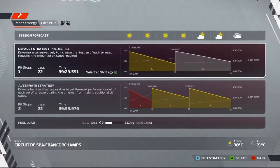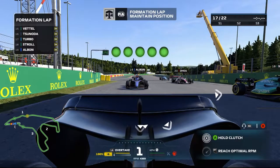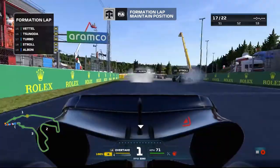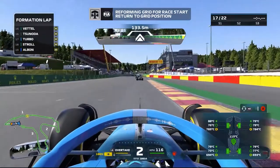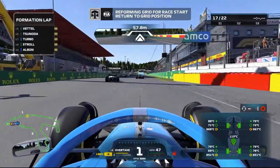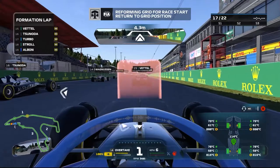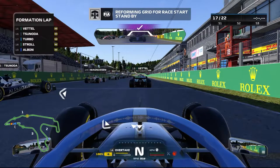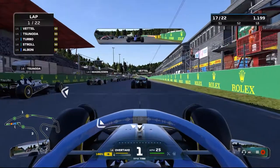It's a pretty straightforward strategy — a one-stopper, mediums to hards. We'll try and execute this and maybe get points, though it's a very long shot starting 17th. The car looks very good but doesn't perform as well as it looks, that's the only problem. We're also missing a lot of sponsors. On the formation lap, the easiest way to get a purple is to go extremely slow and stop at purple. It's five red lights for the Belgian Grand Prix — lights out and away we go.